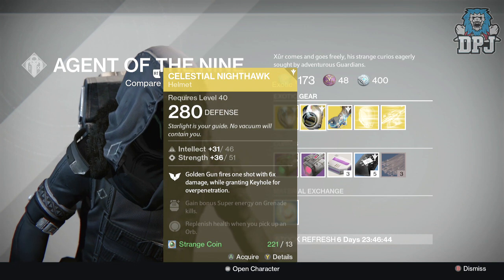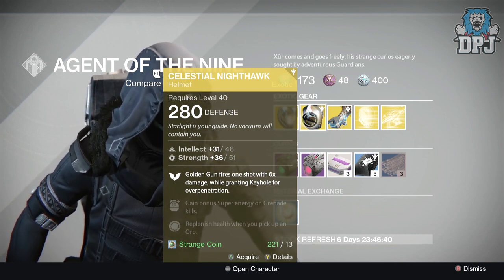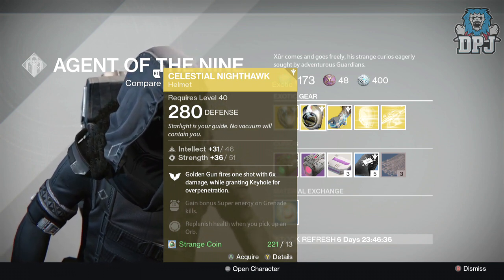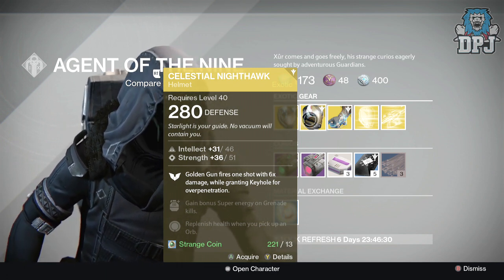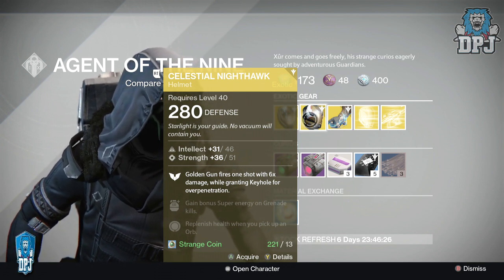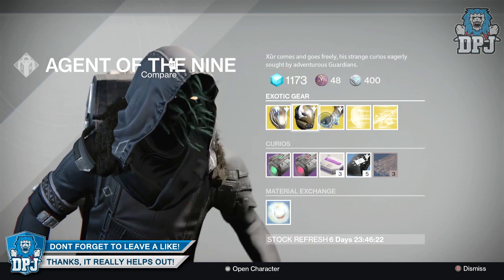For the Hunter, we have the Celestial Nighthawk, also offering 280 defense, costing 13 strange coins. This one offers 46 intellect and 51 strength. Mods are: Golden Gun fires one shot with six times damage while granting Keyhole for over-penetration, gain bonus super energy on grenade kills, and replenish health when you pick up an orb.